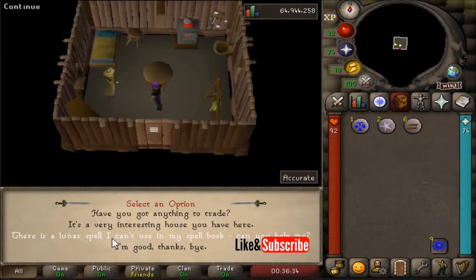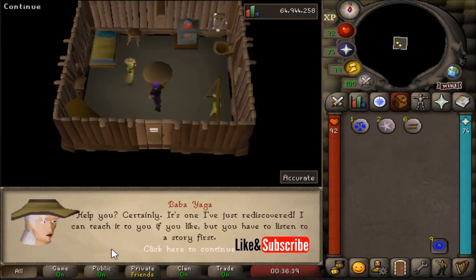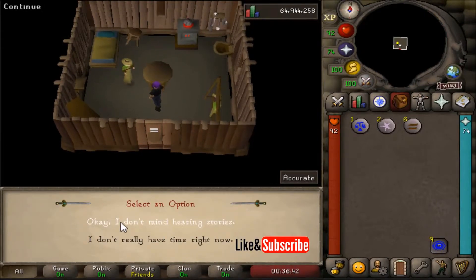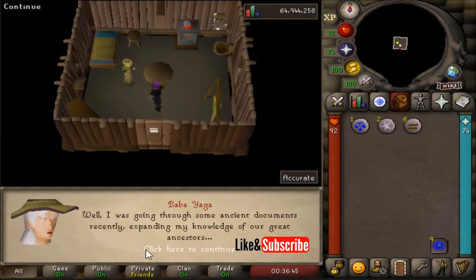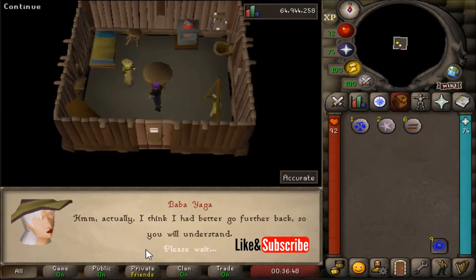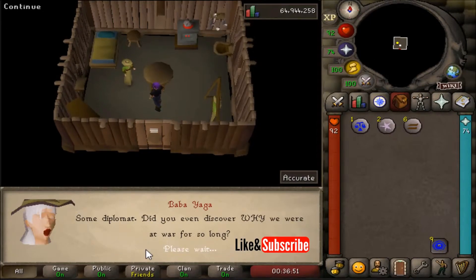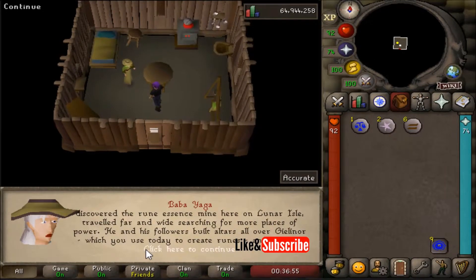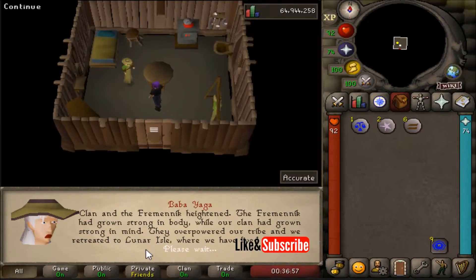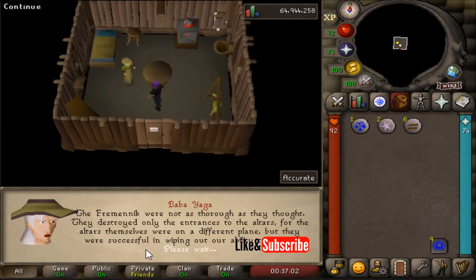Ask about a Lunar Spellbook and what she can help you with. Select the first option — you don't mind hearing about stories — and continue through the dialogue. Once you get through the dialogue, you'll learn how to use the Oriana Teleport.